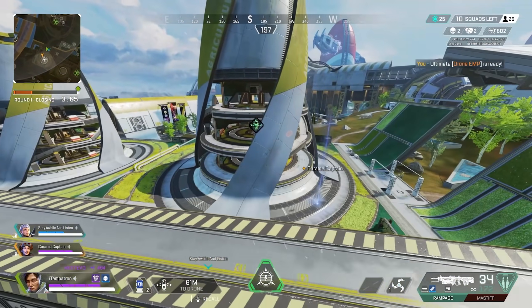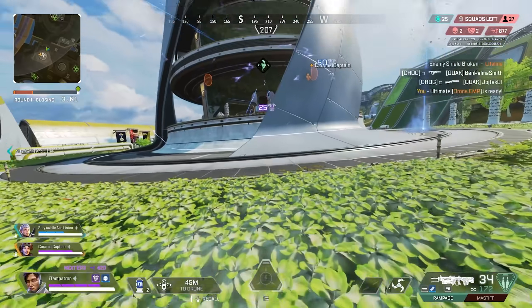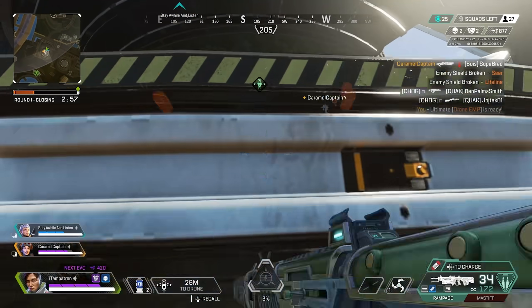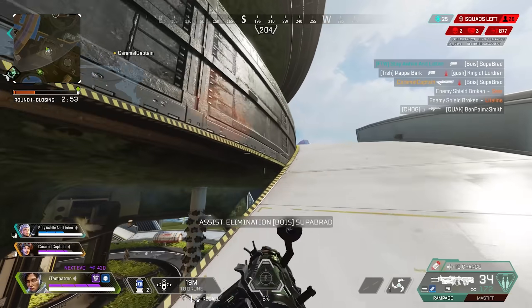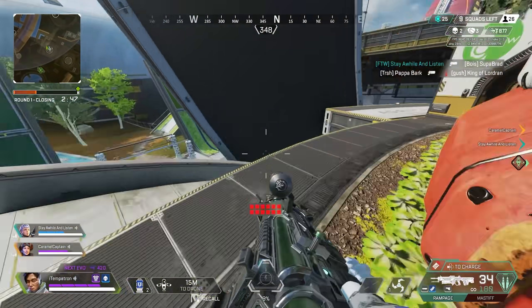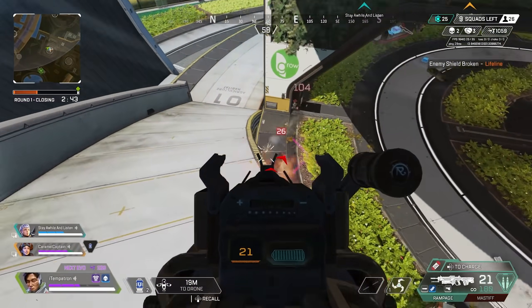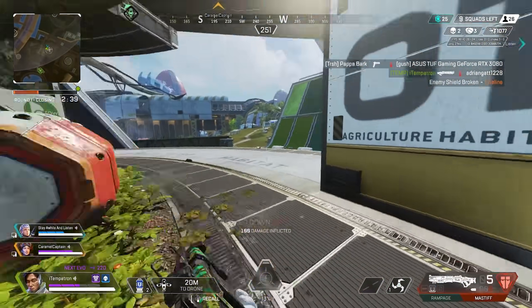My ultimate is charged and ready, just need a pick-me-up. Activating EMP — oh there we go, big crack, big crack, big crack! Two of them cracked. Reloading. Reloading — bandit by the farm. I downed one.